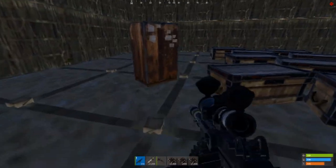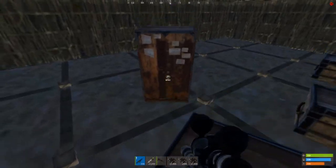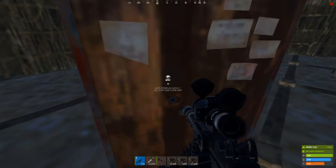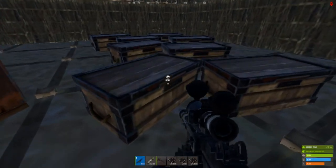Wait, give me one moment guys. Now I can see it zoomed in more, and I think that it's definitely the tool cupboard. That is profit. Let's check the chests.